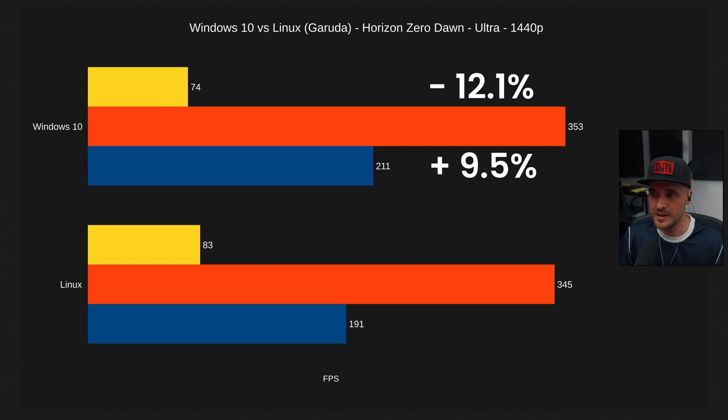If you're in a game where you're only getting around 100 FPS and struggling, but you want to make sure you don't drop under 60 FPS — because when you go under 60 FPS, that's where it hurts — Linux might be a good opportunity for you. That would be the advantage over Windows.